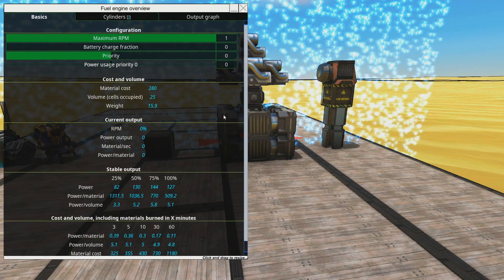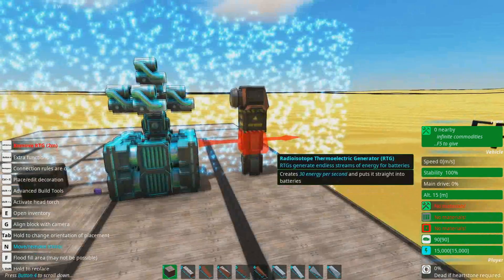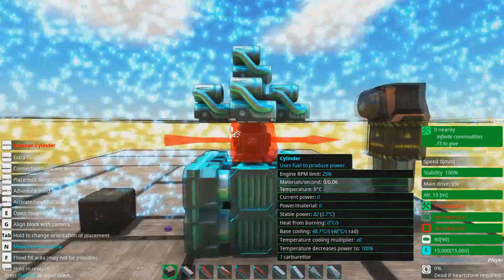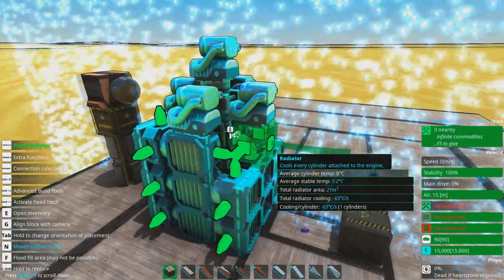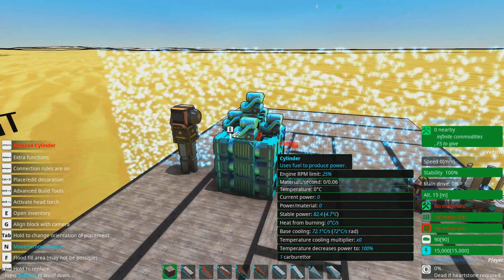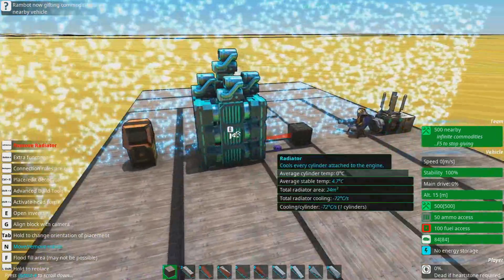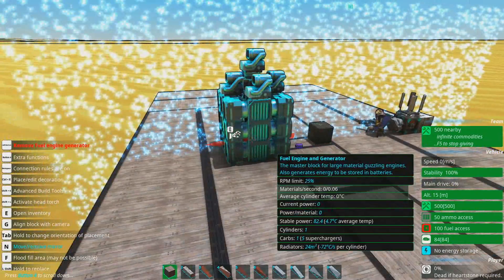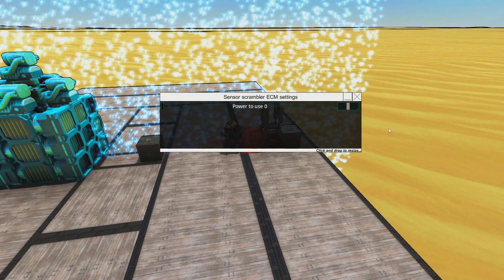Drop this down to 25% and that gives a stable power of 82. This is the kind of thing where if you want to get into the nitty gritty, and if space is an issue, you can go nuts on the radiators and have a stable power of about 82.4. The thing just barely ticks over and barely uses any materials at all. You'll see materials per second is about 0.06 - basically nothing.